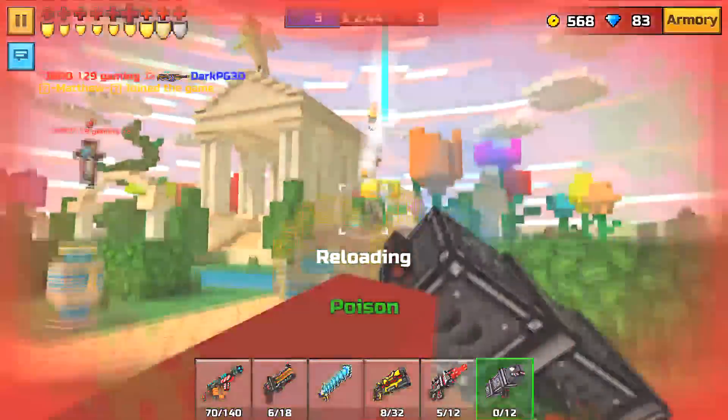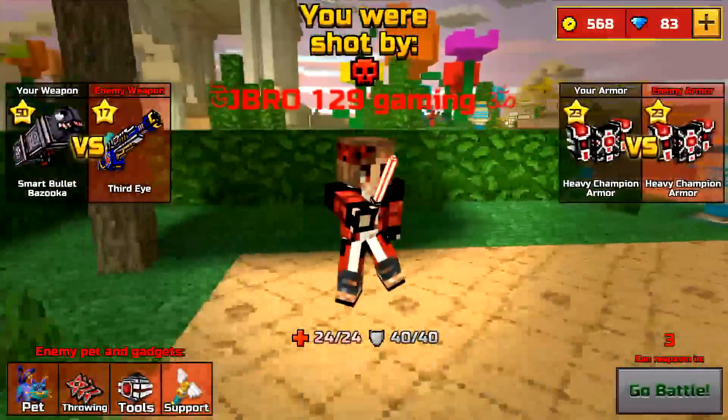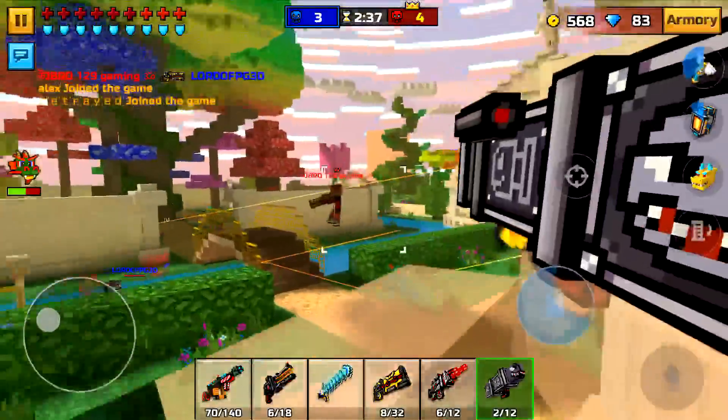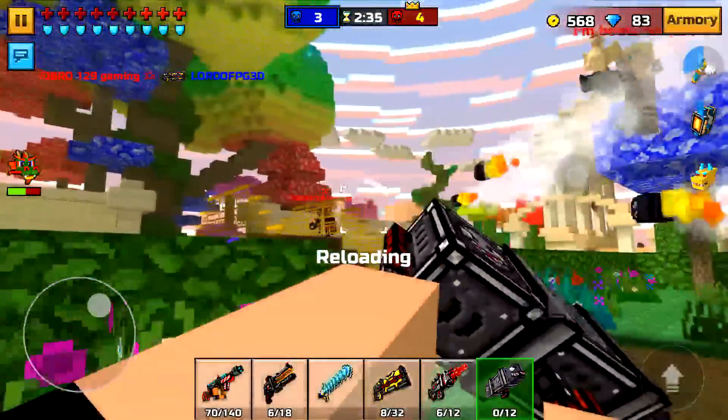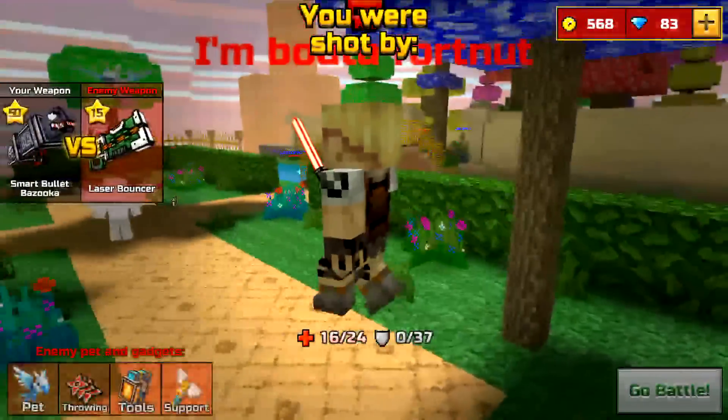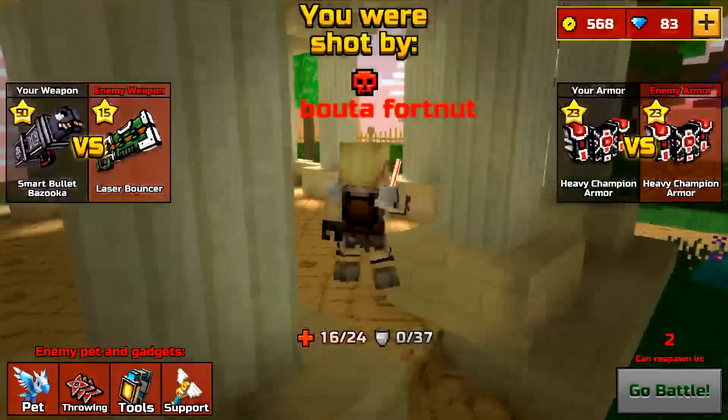It's two shots to kill. Basically hit them twice and they're dead. You could obviously die in the time before that, but if you know how to use this gun and accommodate it with all the other weapons, it is absolutely insane. I'm just gonna be using this to show you guys how good it is — I'm not gonna use any other weapons, so that's probably why I'm gonna get wrecked.